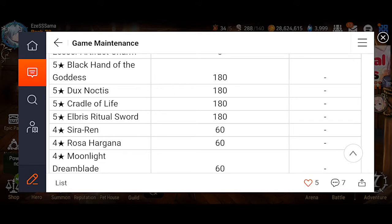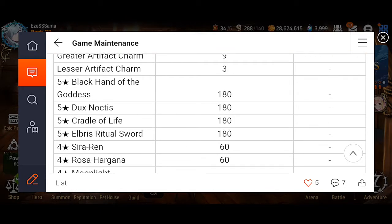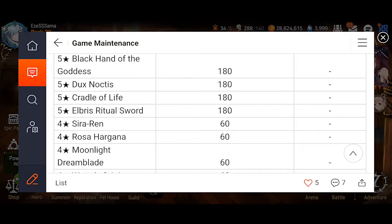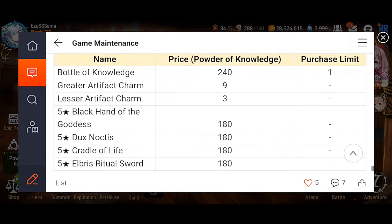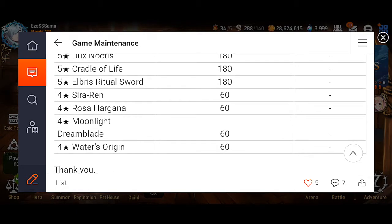Sometimes I feel like I wish they would put two five-star artifacts that are important — or maybe that's too much? Because the filler artifacts are kind of filler in a way. The only one that's important for five-star is Elbris. Like, let's say Idol's Cheer — that's one that's very well-known and very wanted because it's useful all around. Anyway, the ones to look out for are Elbris and Moonlight Dream Blade when it comes to this set of artifacts.